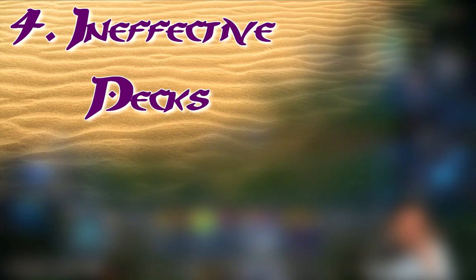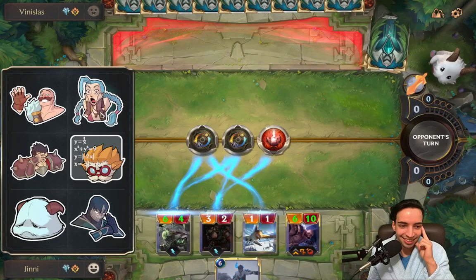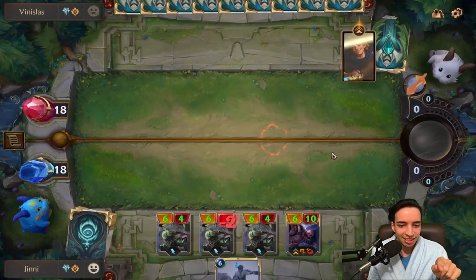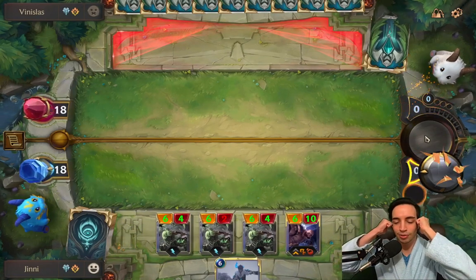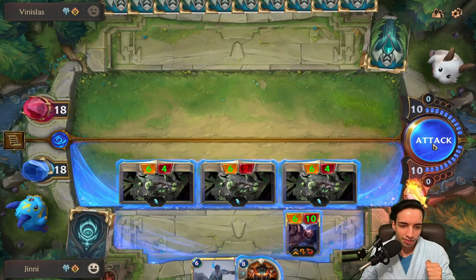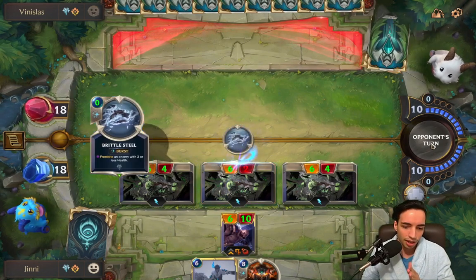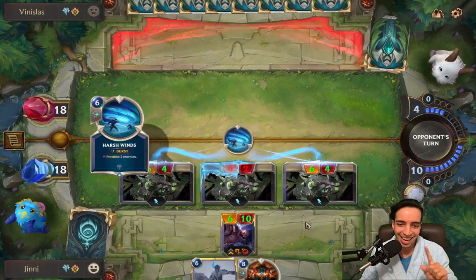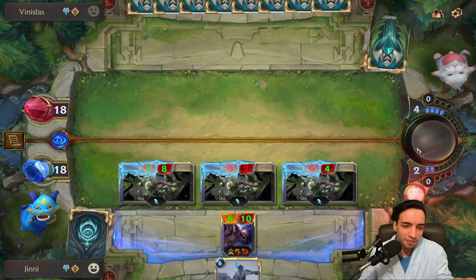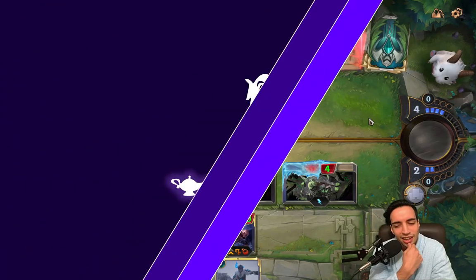Fourth, trying to rank up with decks that you've made yourself. This is a complicated topic, but mainly as a beginner you have no knowledge of the meta — you don't know which cards are truly strong. It's fine to have fun with meme decks and creating your own builds; I actually highly recommend it because that's what card games are really about. But before going experimental, pick decks you already know work because they're good in the meta. There will be a link below to see how the meta is shifting so you can build knowledge and self-confidence, improving your deck-building abilities over time — there's nothing wrong with net decking in the beginning since no one is born a pro.